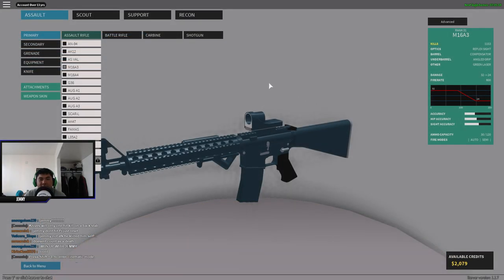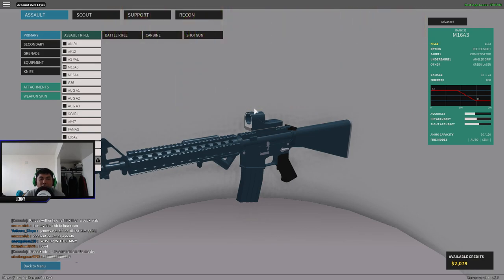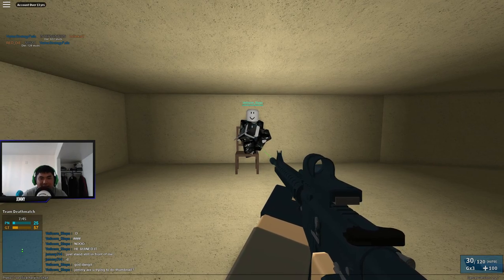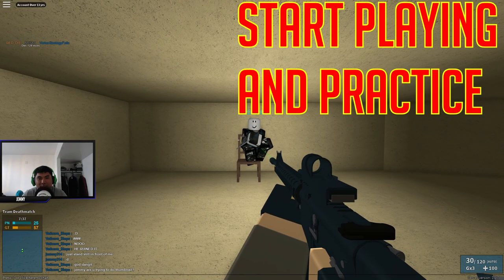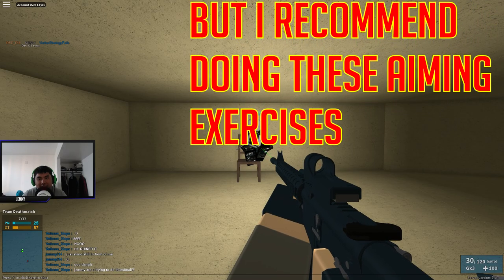Before we go in game with our new aiming sensitivity, make sure you use a gun that has almost no recoil. I personally prefer the M16A3 with the compensator and angled grip at minimum, because this gun has no recoil once you add both of those together. By having no recoil on your gun, you cannot blame the gun for missing your shots — it would be you as the player. Apparently Vitacore just joined me in game, so hello! Once you have the right sensitivity and a no-recoil gun, you can go out and play and improve your aim.